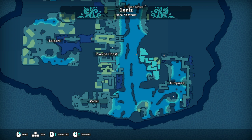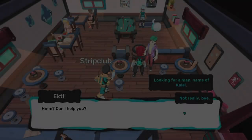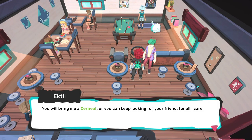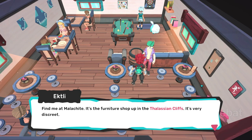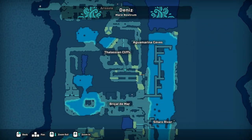Here is where you will need the first Temtem on the list: a Cerny. Head inside and talk to Ectli, the man clearly out of place in the floral shirt and green hair. He will ask for a Cerny as payment for information on the whereabouts of Kale. Pony up the Cerny and he will tell you to meet him at Malachite, his furniture shop secluded up in the Thalassian Cliffs, to talk about this matter more privately.